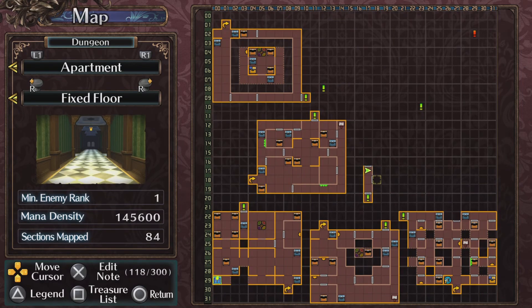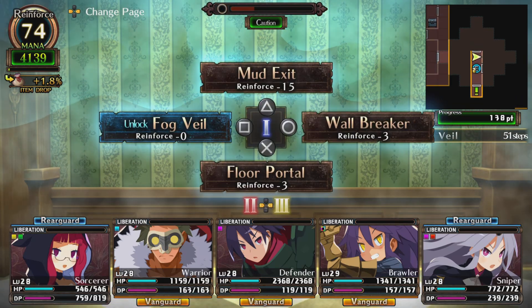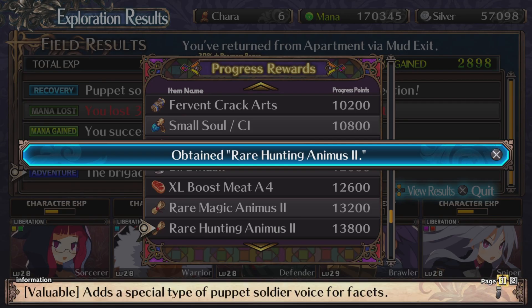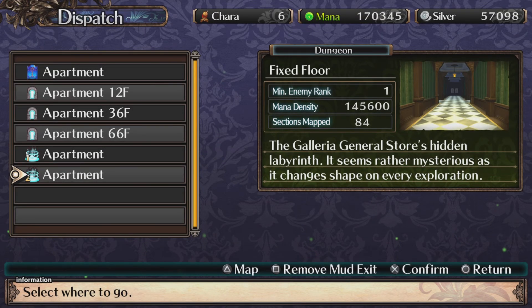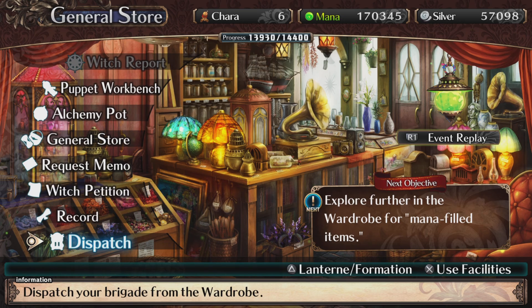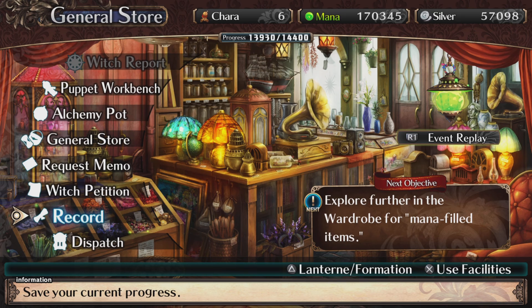I'm going to save this for the next video, so I'll put a mud exit down. Let me get rid of the other mud exit. Impressive! So let me do that right now. Fixed floor — it's the first one, so let's remove the old exit. So this is Ray on Labyrinth of Galeria. Next time we'll continue — I bet we need more curio again to advance through the story. Thank you for watching, see you guys next time, hopefully you enjoyed this — goodbye everybody!